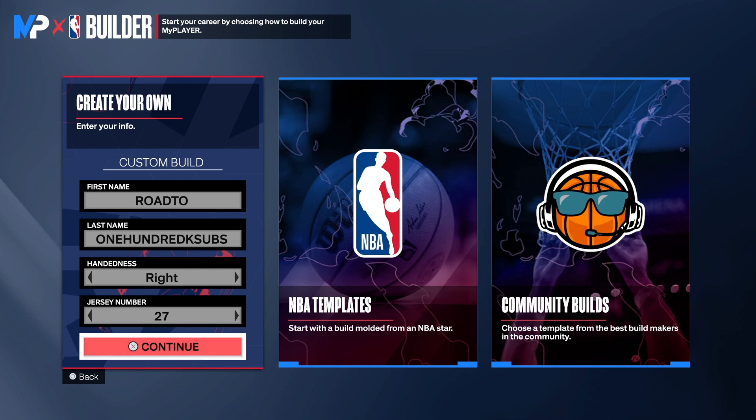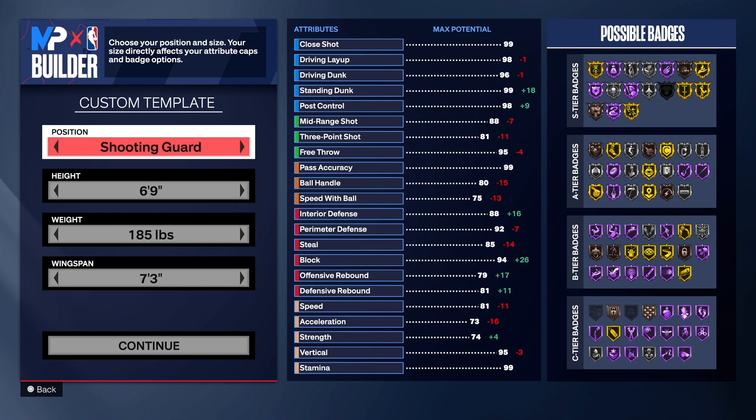Today we have, according to 2K, a Kobe Bryant build. Kobe Bryant is in the shades, but the physicals are not Kobe Bryant in my opinion. Kobe is around six foot six and this particular build is six foot seven. I don't know why they got Kobe and Jordan popping up at six nine.